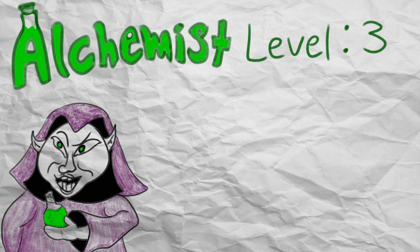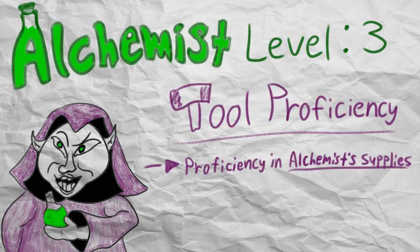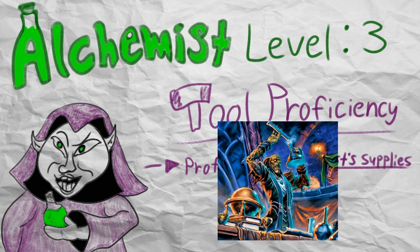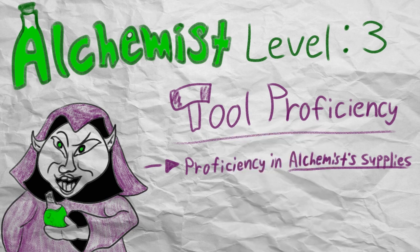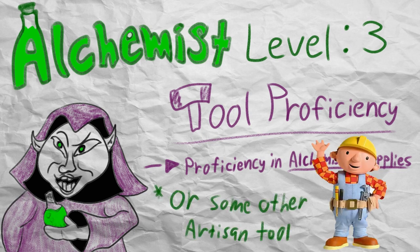Starting off at level 3, you get an extremely important subclass feature in the form of tool proficiency for your Alchemist supplies, and when I say important, I mean important for your character's identity as an Alchemist, not because the subclass feature is mind-blowing, because it's not. It's about what you would expect from the Alchemist subclass, although if you already built a player character with proficiency with Alchemist supplies, then you can also choose another artisan tool to be proficient in.